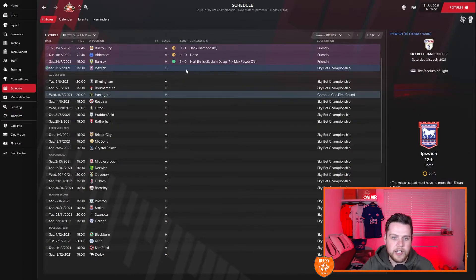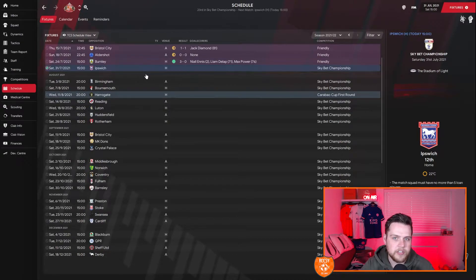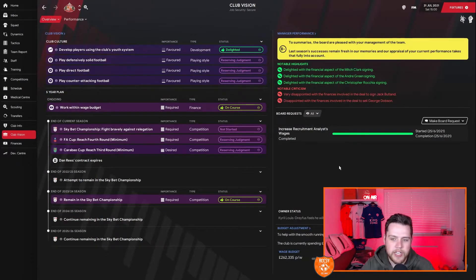So this is the start we are faced with: Ipswich at home today, then Birmingham City away, Bournemouth at home, Harrogate in the Cup, Reading away, and Luton. Those are our first five league games — winnable, but it's going to be a tough old season. Club Vision says fight bravely against relegation — just finish one place above the bottom three. I want to be pushing towards mid-table, but I think we've recruited really well. We're also looking at signing Dewsbury Hall from Leicester on loan and Billy Gilmore from Chelsea on loan, but both initially rejected — we've gone in with another offer.